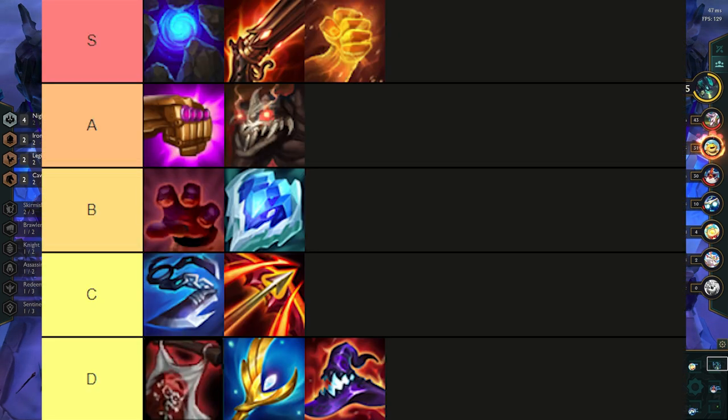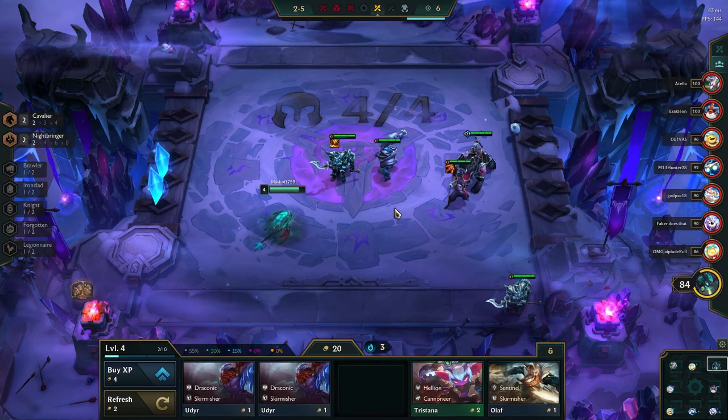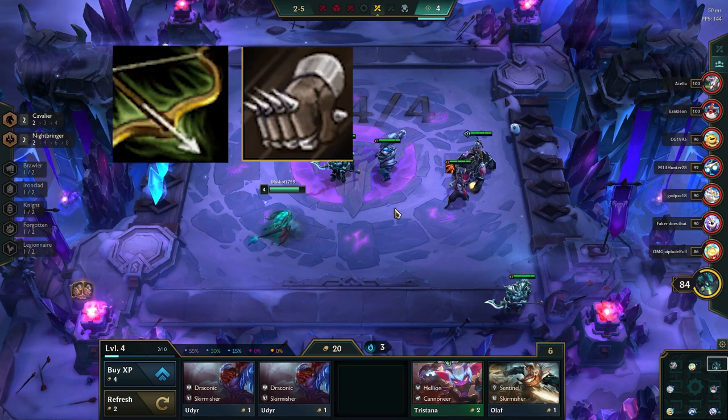Here is the radiant item tier list. Blue Buff is S tier, as Yasuo will auto-cast and deal an insane amount of true damage very quickly. TG is for Lee Sin, and Frozen Heart is for Diana. The carousel priority for this comp is Bow, Glove, Rod, and Belt.